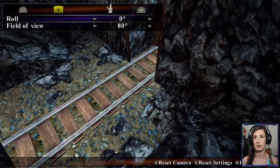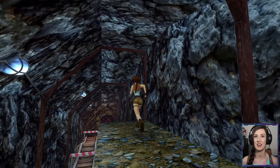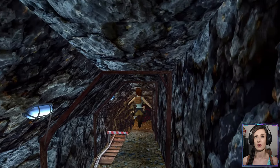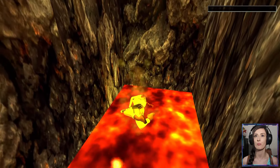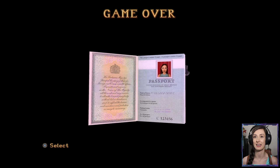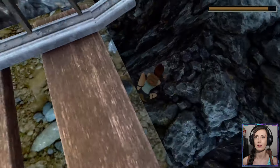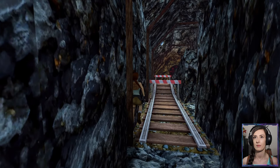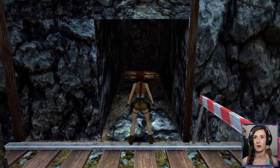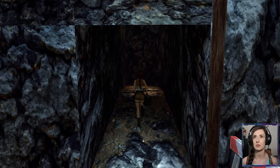What about down there? Nothing that way. What about this direction? That looks like it is to go back out. I'm glad that we have a game plan for this. Let's go down — the wrong way. Let's go down completely the wrong way. It was this direction, wasn't it, where the boulders just keep on flowing.